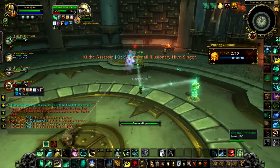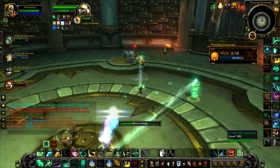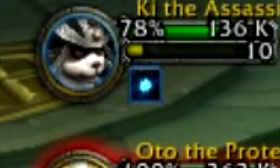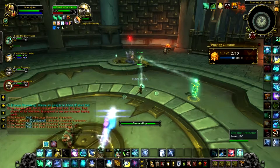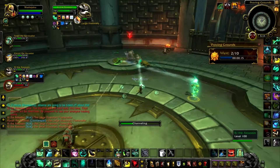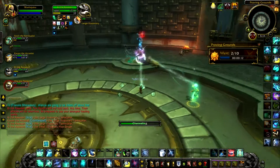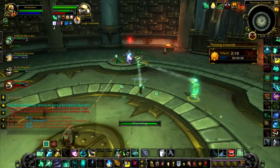The first thing you have to pay attention to is the Aqua Bomb - a debuff that gets put on random targets that you simply have to dispel. Pay attention for when it pops on a target and dispel it. Fairly straightforward.